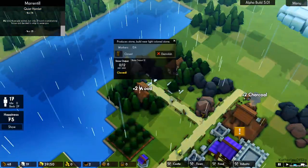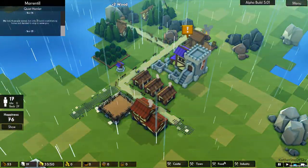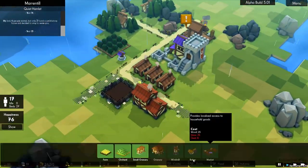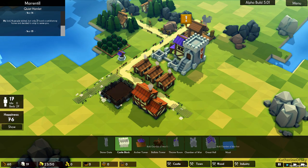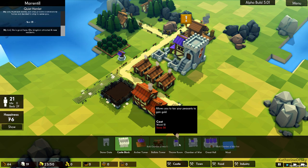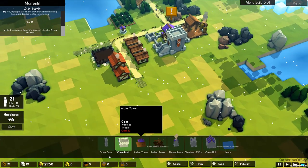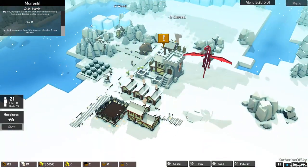What else we've got here? There's a pier, tavern — we've had all these buildings before. Oh, chamber of war — we could build a moat if we wanted to. We need to figure out how to get more stone to build the throne room. Let me plan the roads too. Whoa, my God — there's a dragon here. Oh, hi, big dragon — you're not supposed to be here, please go away.